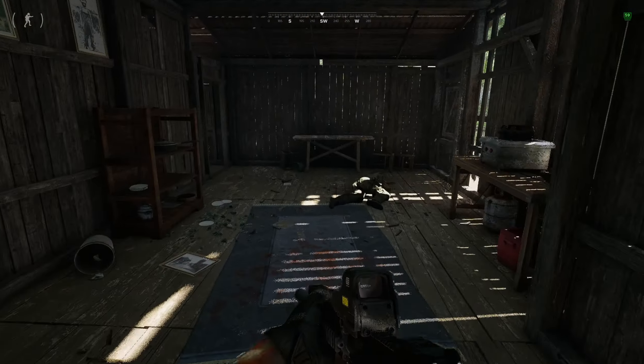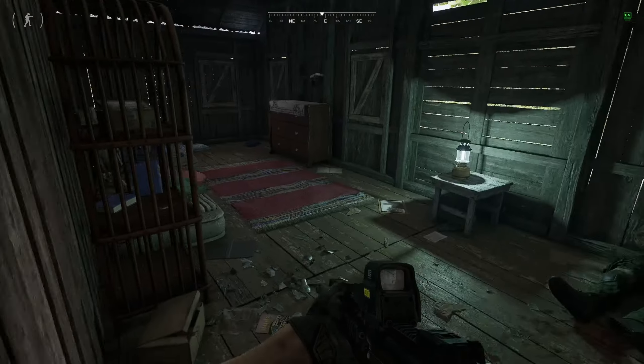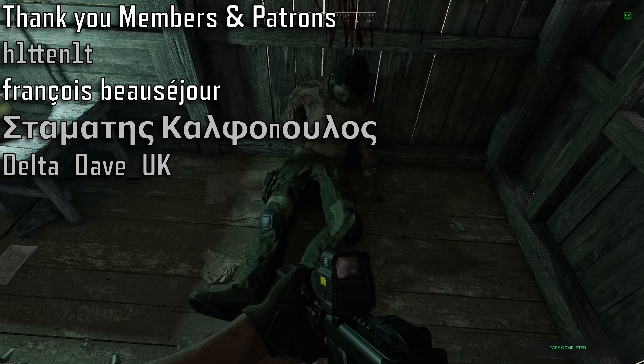Head into the house and ignore this first body. You want to go into the back room where this body is, and then you'll get your task complete.